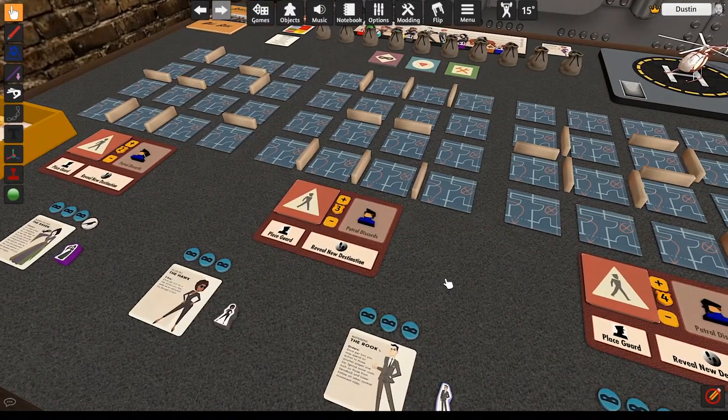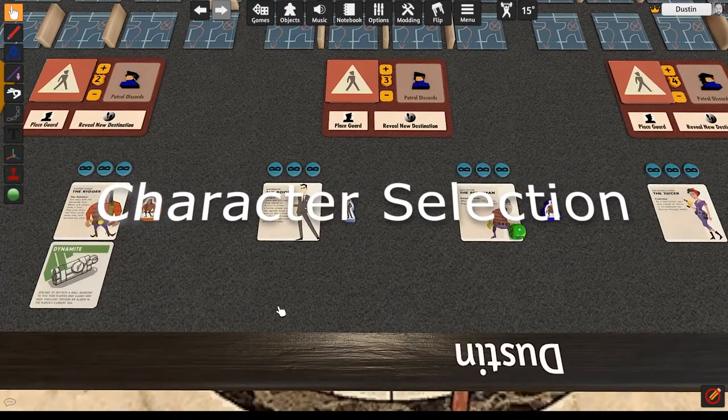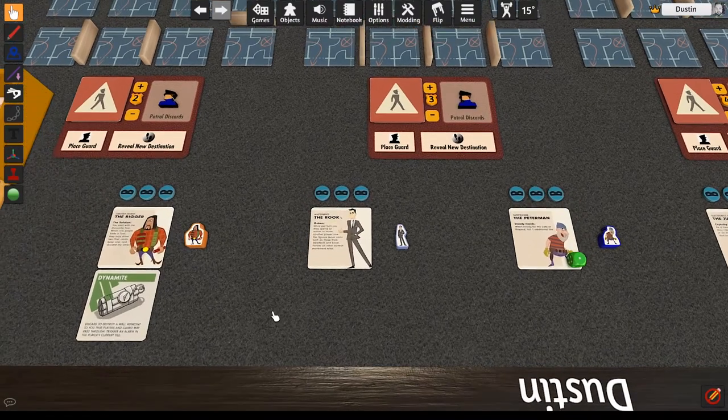To win, open all three safes and escape with the loot through the stairs on the third floor to the roof without getting caught. Each player gets a random character card. You choose which side of the character card to use for the current game. Then you'll take your corresponding character token and three stealth tokens.